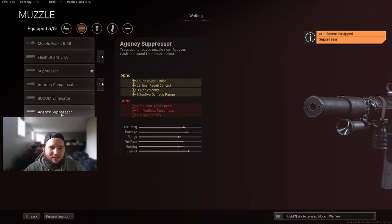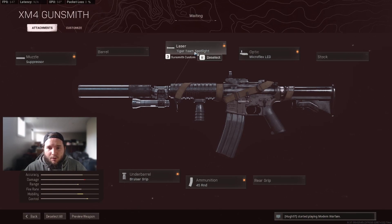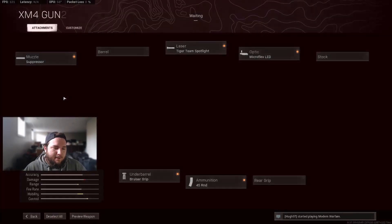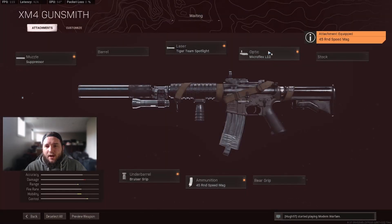For the XM4, we want the Sound Suppressor instead of the Agency, because our aim down sight speed, bullet velocity, sprint-to-fire rate, and sound suppression benefit more — whereas the Agency Suppressor negatively affects ADS. We're using this as a quicker submachine gun style weapon. For the barrel, we're rocking the Tiger Team Spotlight — it gives movement speed, aiming walking movement speed, and aiming stability, improving the recoil pattern. We run the Bruiser Foregrip since we're moving quickly and want hip-fire accuracy, and the 45 round mag — it's quick enough, you can go 60 but 45 is the move.